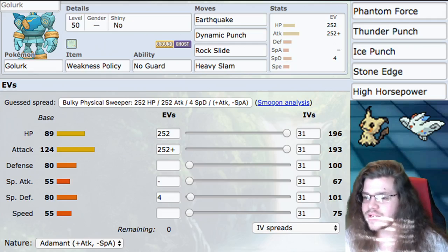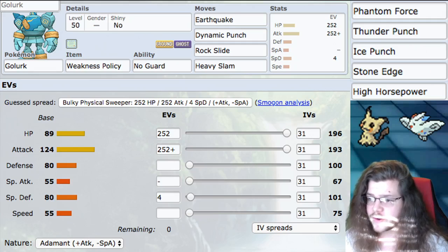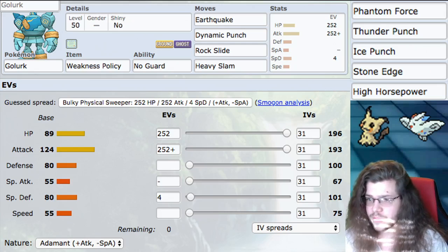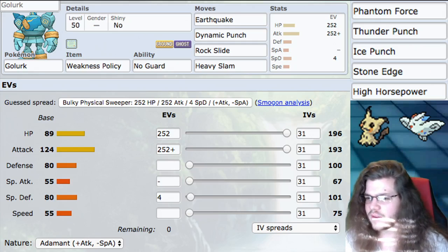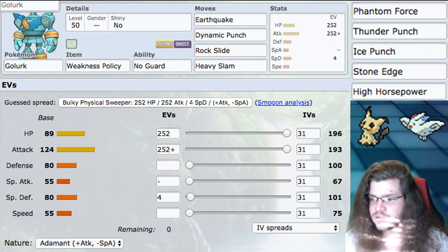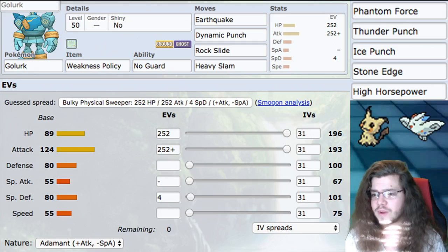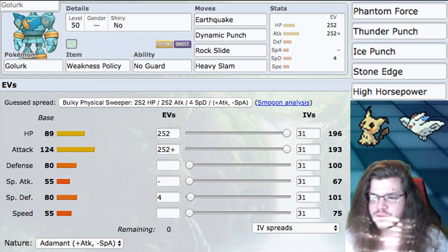Next we have Rock Slide. Rock Slide also takes advantage of No Guard, hitting both Pokemon almost guaranteed — very, very powerful. Hitting both Pokemon guaranteed with Rock Slide is very strong. Then, Heavy Slam — we are slow, so flinching isn't as reliable. But Heavy Slam mostly gives us access to Max Steel Spike. It'll be low power, only 90 base power, but Max Steel Spike gives us really beneficial secondary effects.